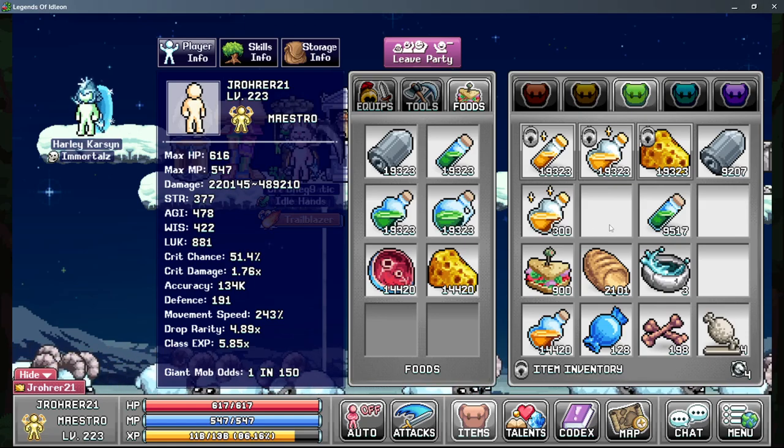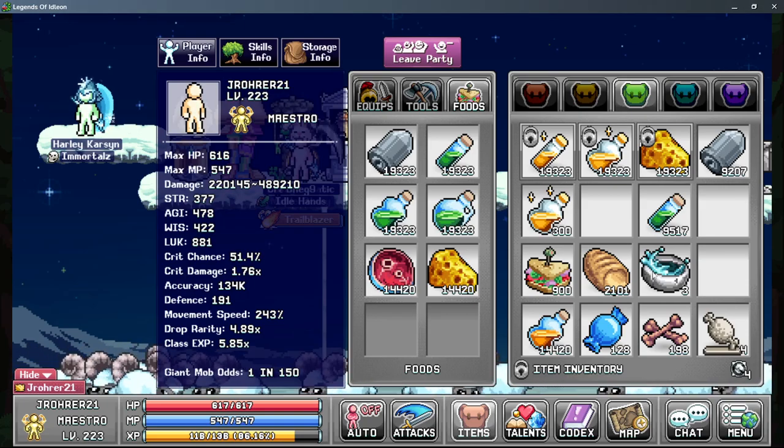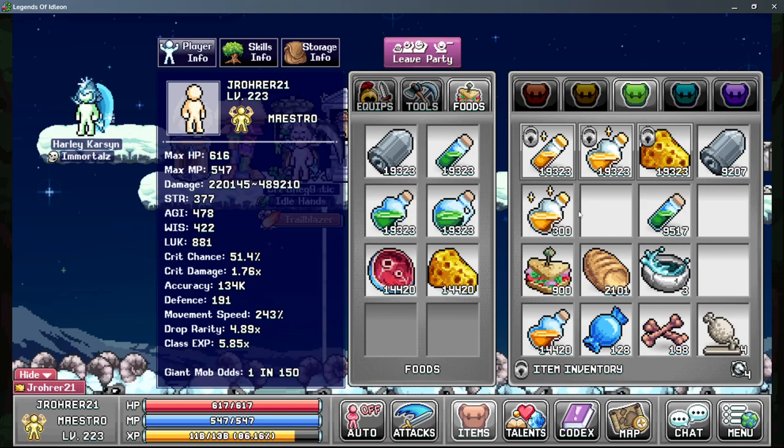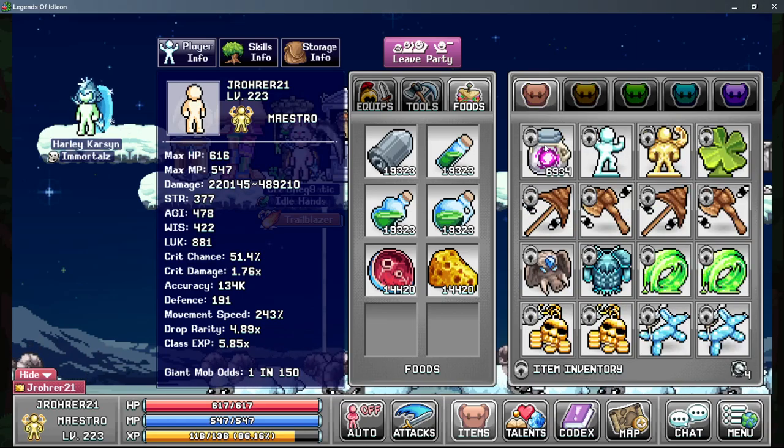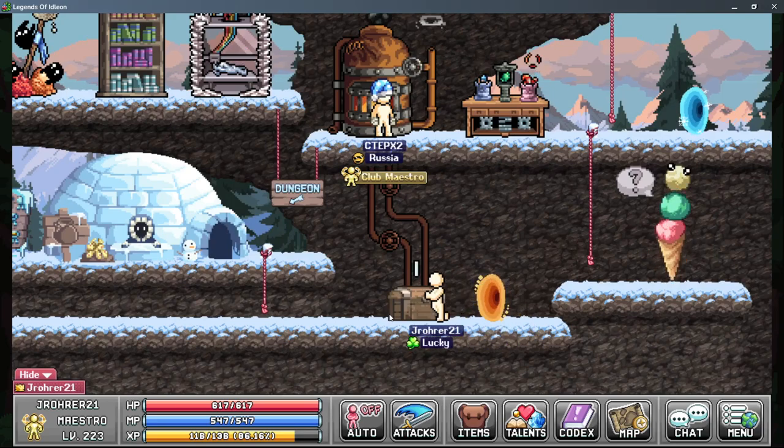Keep your stack sizes consistent. You can calculate all your consumption rates and figure out the exact stack sizes you want, but that's a bit too complicated and probably not worth the effort. So that's pretty much the general rundown on food slot mechanics.